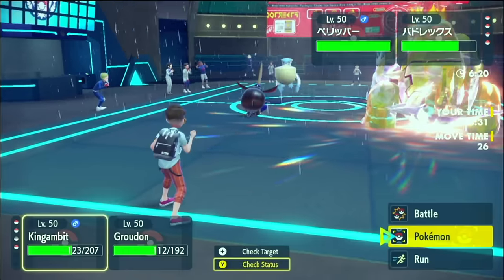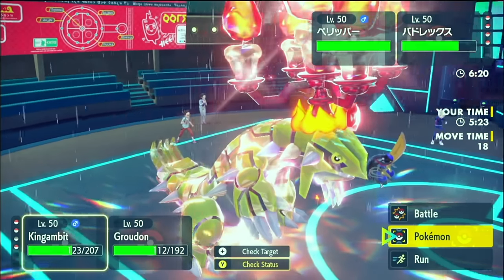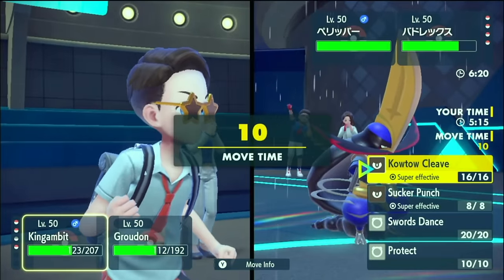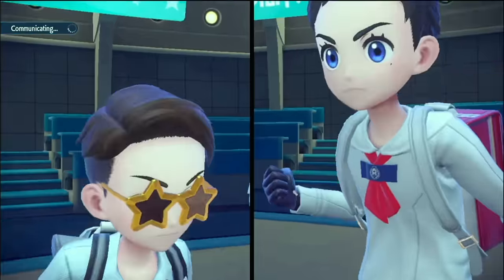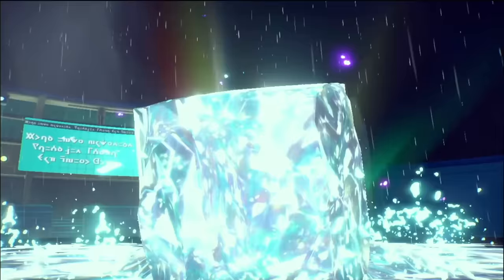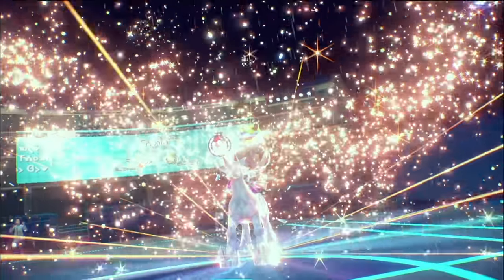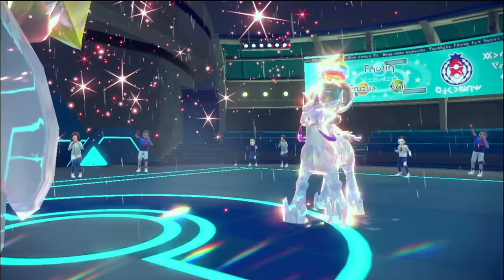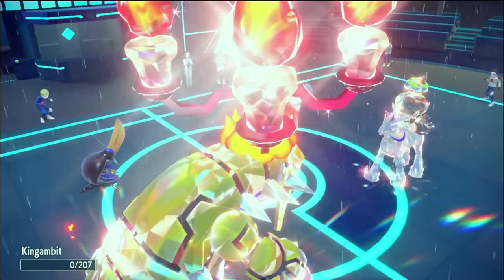Do they just Weather Ball Groudon and High Horsepower King's Gambit? Maybe my Groudon's faster — it has some speed. Pelipper is base 65... we're faster than Modest Pelipper. Sucker Punch, Stomping Tantrum — get a double crit and win. What's your Terra? Ground? Oh yeah, we're going to get High Horsepowered. We could still double crit. This one crits — no. This one crits — no. They went Weather Ball that way. The crit! Hit!